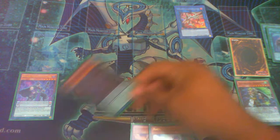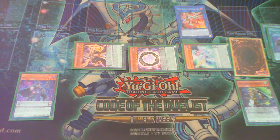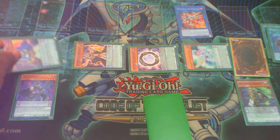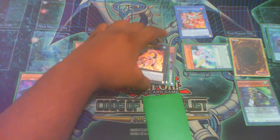Now we're going to Pendulum Summon back: Jackal King, Gate 0, Harmonizing, and Wisdom. The monster placement on the field does matter, so be careful — it 100% matters. Before using Harmonizing's effect, note that Electra Might is mandatory for us to draw. Then we're going to use Harmonizing's effect.